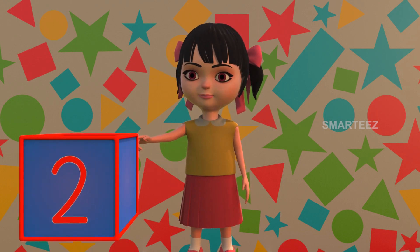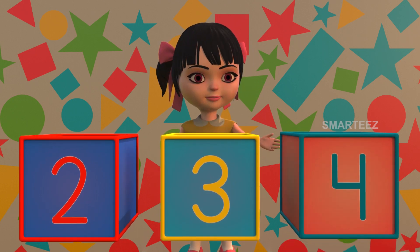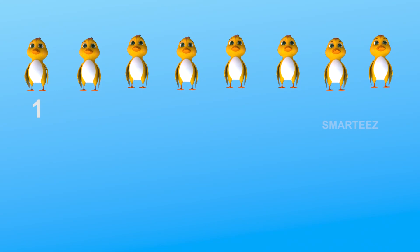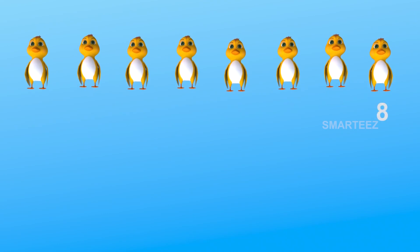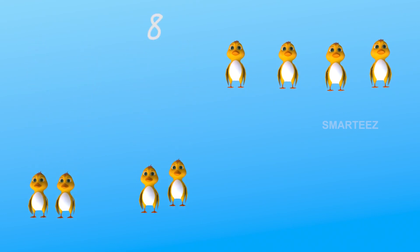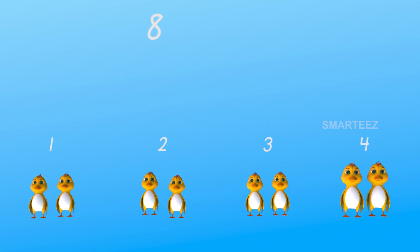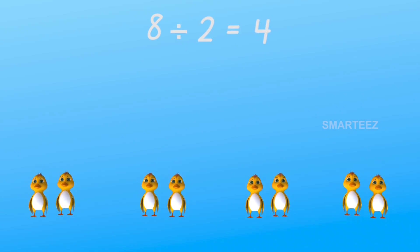Do you remember how many groups there were when we split eight ducklings into sets of two? Was it two groups? Three groups? Or four groups? Yes, it is four groups, since eight divided by two is four. One, two, three, four, five, six, seven, eight. We had totally eight ducklings. Each team had two members. Now we have four teams — one, two, three, and four. So when we split eight ducklings into groups of two, we have four groups. When eight is divided by two, we get four.